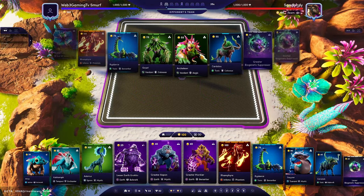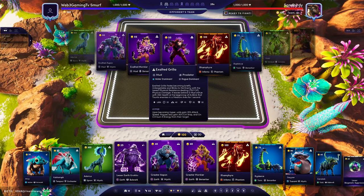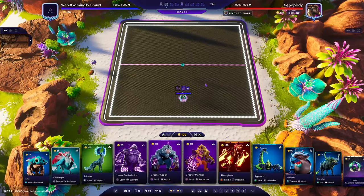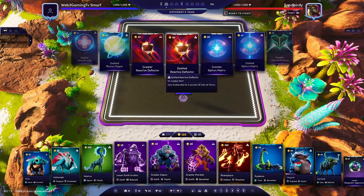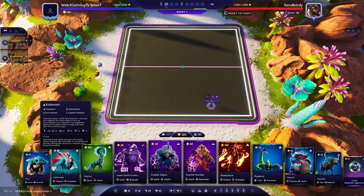Alright, Sandy Birdie — he's playing a Colossus build. Colossus Mystic, but then he still has the Mud and Ramphize, so it's a bit of a flexible build. Let's see what he builds with his Ranger — he does have the staff, so we're going to have to play back again. I'm sure there's lots of ways I could tweak this team; I already tweaked it a bit to add in the Ramfire.